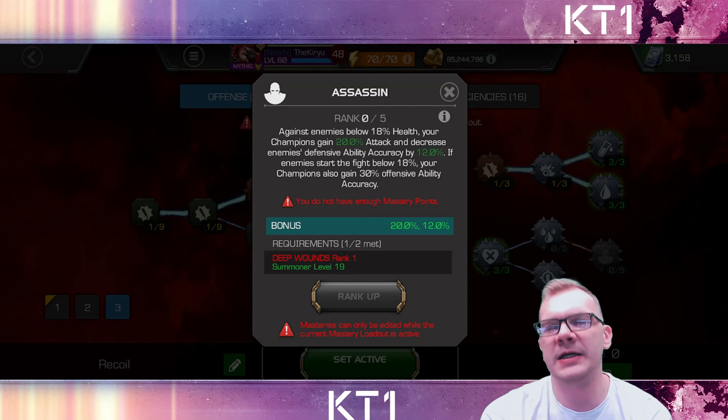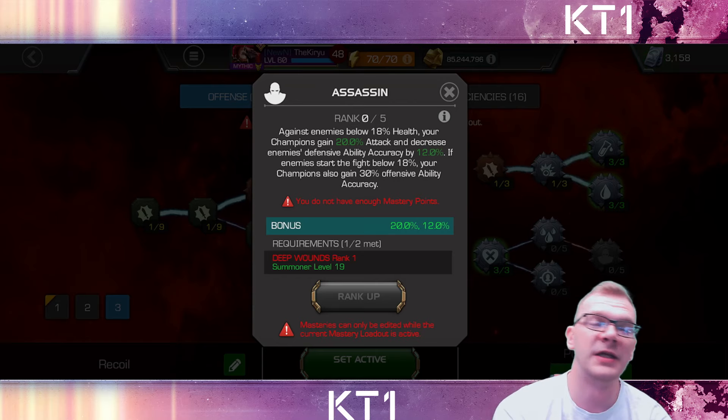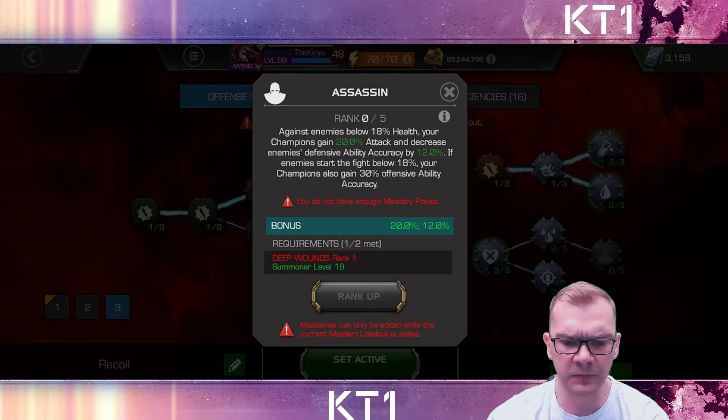We all know how it can hinder you against Thing and quite a few other situations. I do spec Assassin for Alliance War Defense, and also at times for something like Abyss of Legends or something that does require me to shift my mastery setup specifically for offense. But Assassin — I've definitely moved away from it in general.